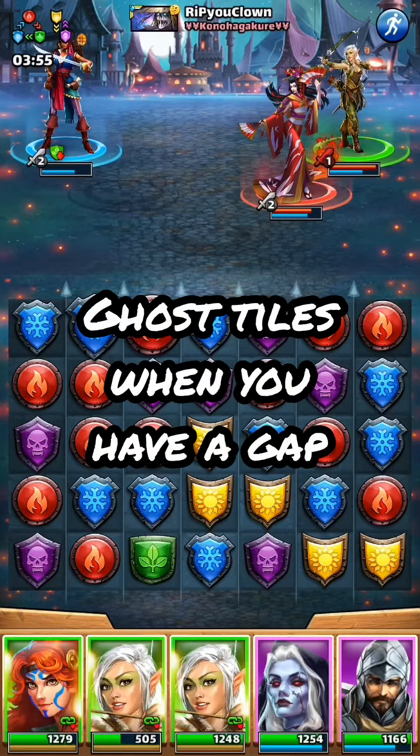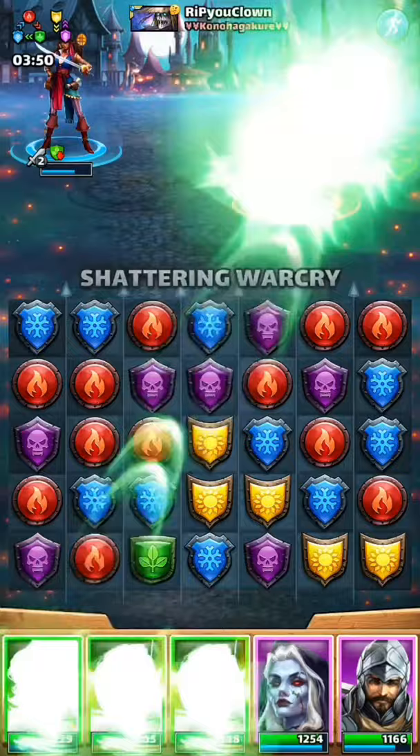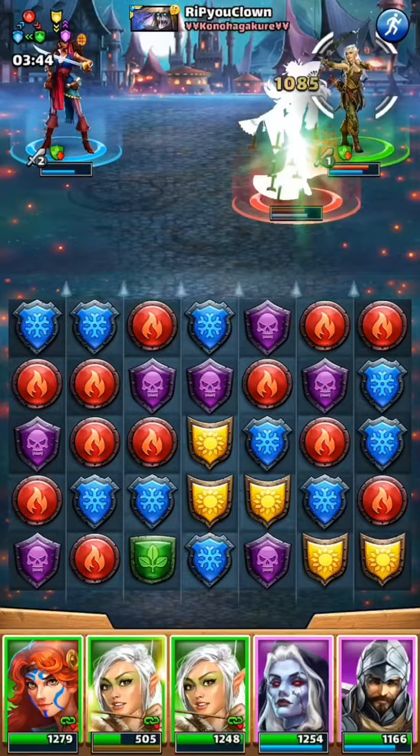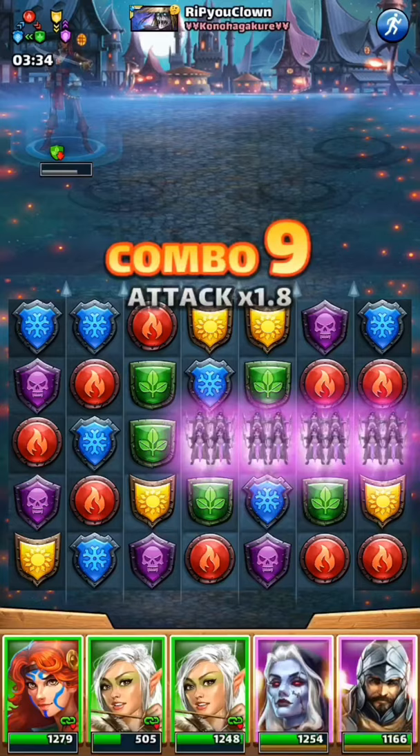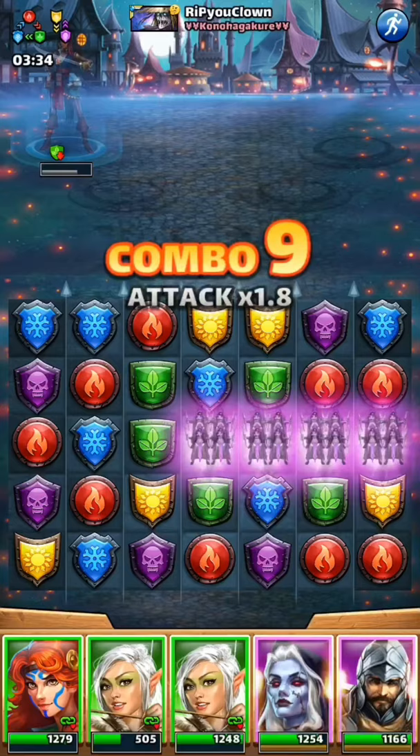The next tip is to ghost tiles when you have a gap. We have a gap now, and that's really good for recharging heroes pretty quickly. I'm going to send some tiles up the gap. One thing I see a lot of people do wrong: there's a single hero over on the left — she revived and has only one life left. When there's one hero left, I see people hitting that hero with tiles constantly. Why would you do that? You're just going to charge that hero up and they could possibly get back in it. I've seen a Cage Brado left alone go and kill three heroes all by himself.